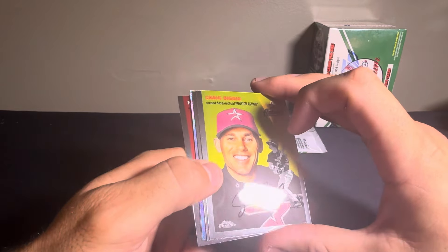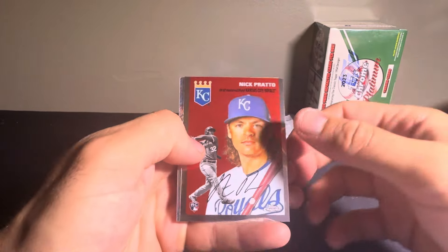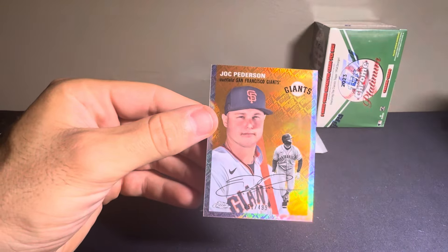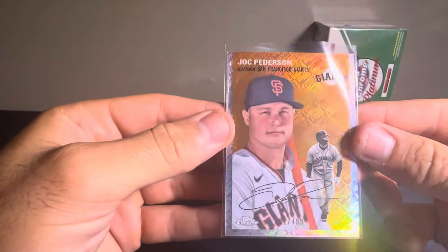I think we might have a hit here — it's going to be a Logofractor. We have a Michael Conforto, Craig Biggio, Nick Prado, and then the Logofractor is going to be for the Giants, looks like. It's going to be a Joc Peterson on the Logofractor. Beautiful card.